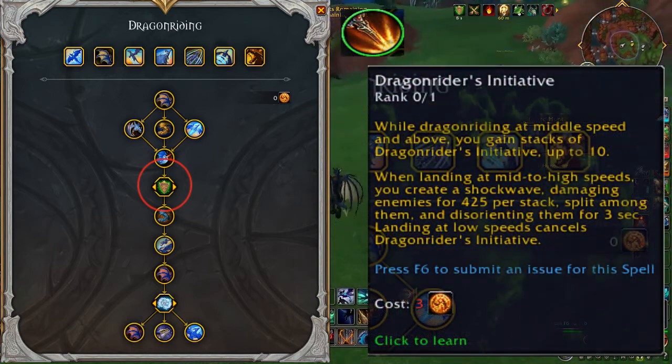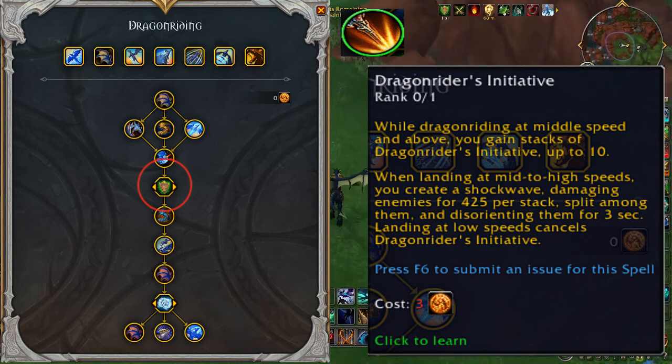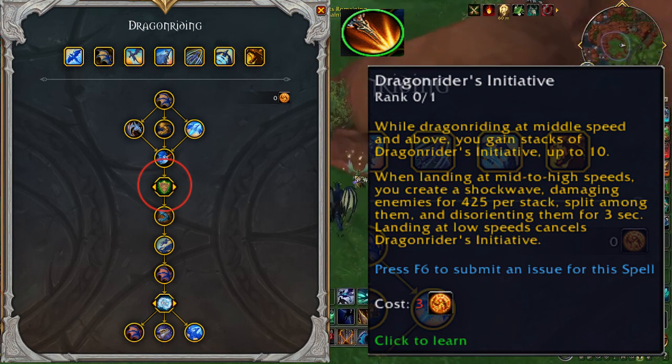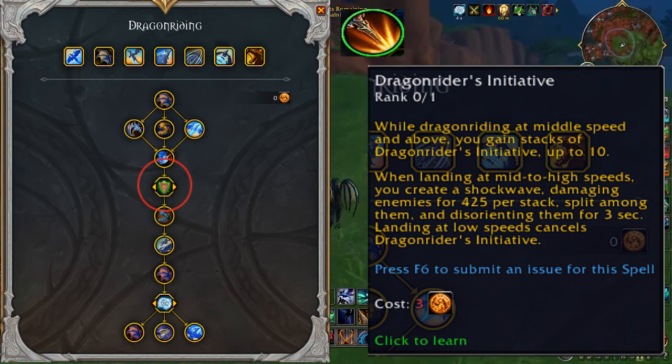Option B is Dragon Rider's Initiative. While Dragon Riding at middle speed and above, you gain stacks of Dragon Rider's Initiative up to 10. When landing at mid to high speeds, you create a shockwave damaging enemies for 425 per stack split among them and disorienting them for 3 seconds.